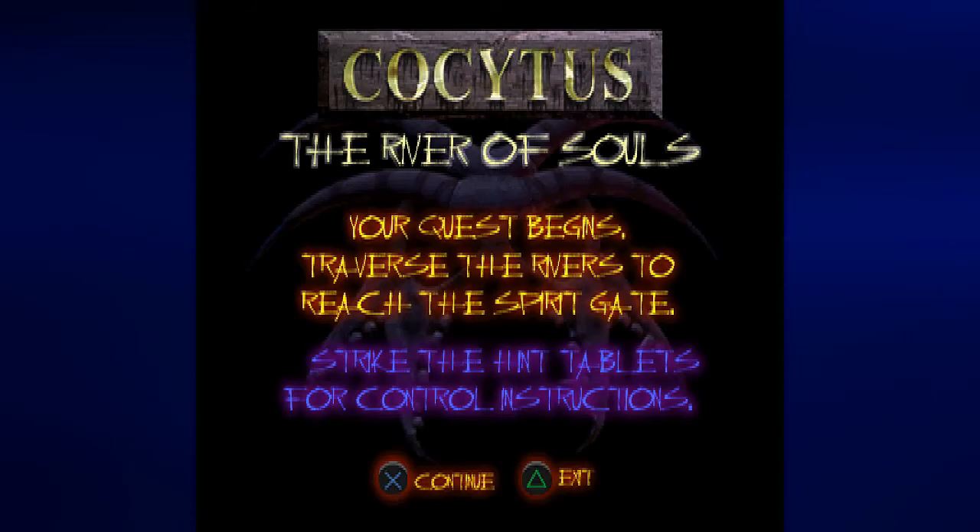The story is now set. We were supposed to be married to a woman and our marriage would unify two tribes. Unfortunately, we were murdered. We're dead. Now we're in Cockatiss, the river of souls. Your quest begins — traverse the rivers to reach the spirit gate. Strike the hint tablets for control instructions.